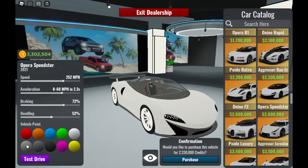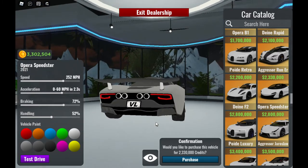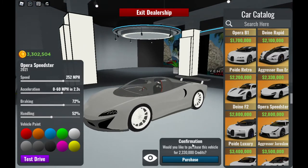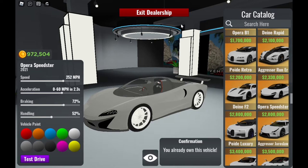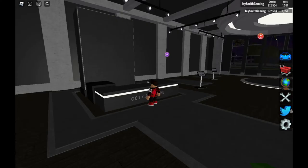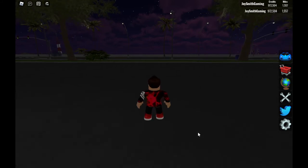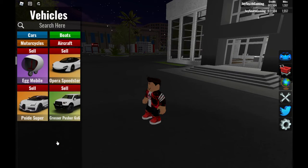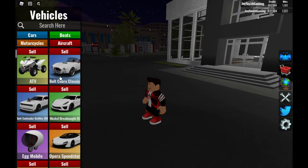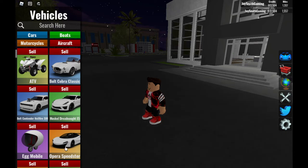I'm going to do some paint job — this might look great, or maybe darker. It looks great. I'm going to purchase it. There you go, you already own this vehicle. Let's head outside. It's completely nighttime but it doesn't matter. I'm pulling out my new car. I had seven vehicles before — two limited vehicles, some bikes, and one boat, but no aircraft.